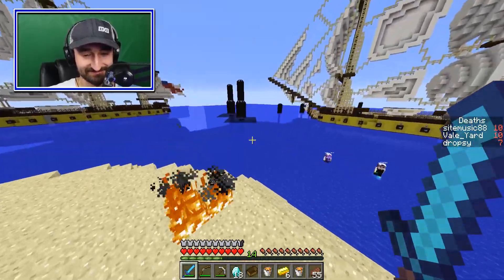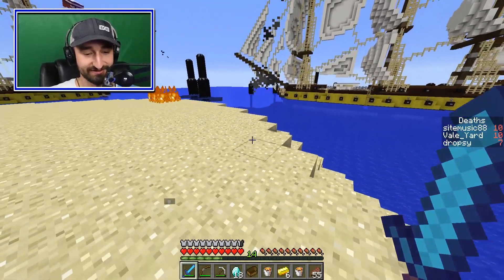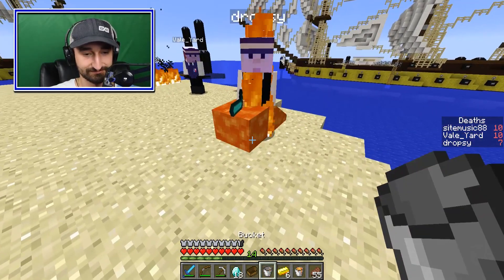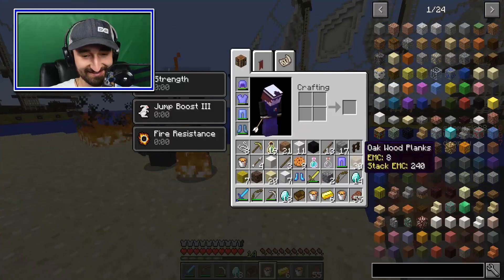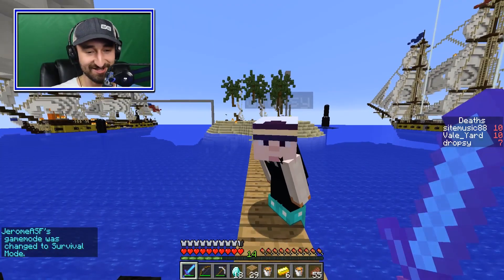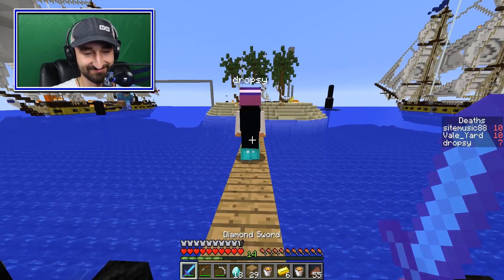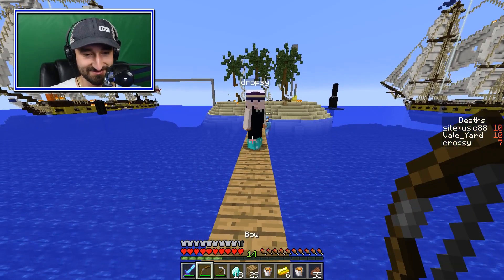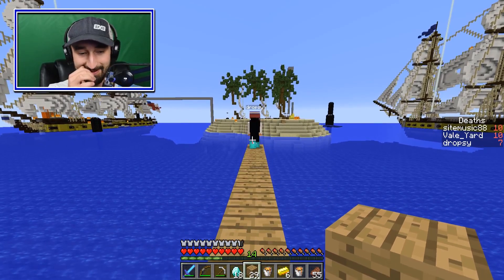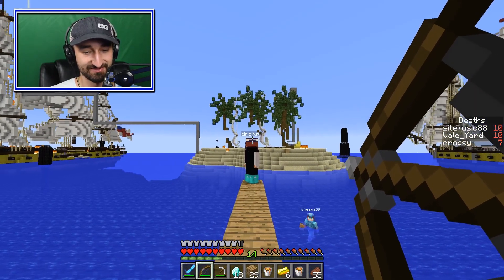I got the helmet and chest piece but not the boots and leggings. Dropsy, this could be your last life. Can I walk the plank? Yes! It's a good thing I have fire resistance with this armor. You may walk the plank. All right, Dropsy — walk the plank. I know this was my idea, but... You got last words. Steven Shark — do-do-do-do-do-do. Any last words? Okay yeah, you can shoot me after that. Bye.